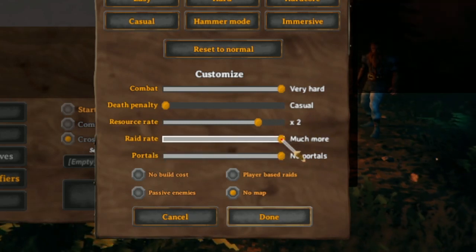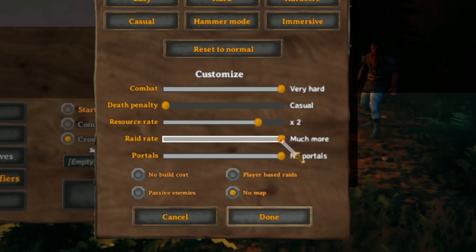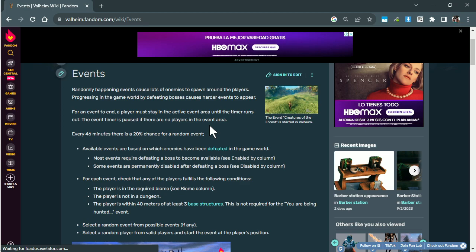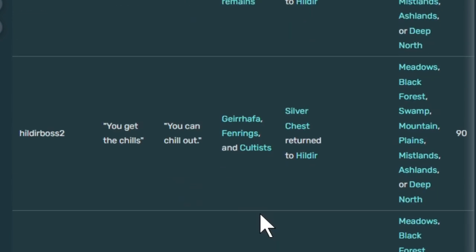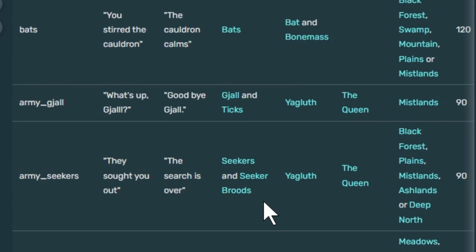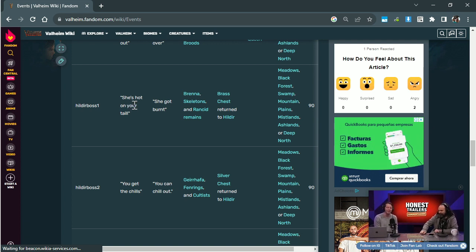Long story short, the raid rate when set to much more gives you a raid every 11 to 12 minutes — that's how often it happened for me, almost on the dot, every 10 to 12 minutes. Another really interesting part of Hildur's Request is that it actually adds some really challenging raids to the game. One of the events is all of the crazy goblins and stuff. The crazy thing about the Hilda events is they have no biome limitation — these events will happen in your base whether it's in the meadows, black forest, swamp, mountain, any base, anywhere. A lot of people don't realize this: you're not just getting optional stuff, you're also making the raids much, much more challenging as soon as you turn in Hilda, because as soon as you turn in one of those chests to Hilda, that event can happen.